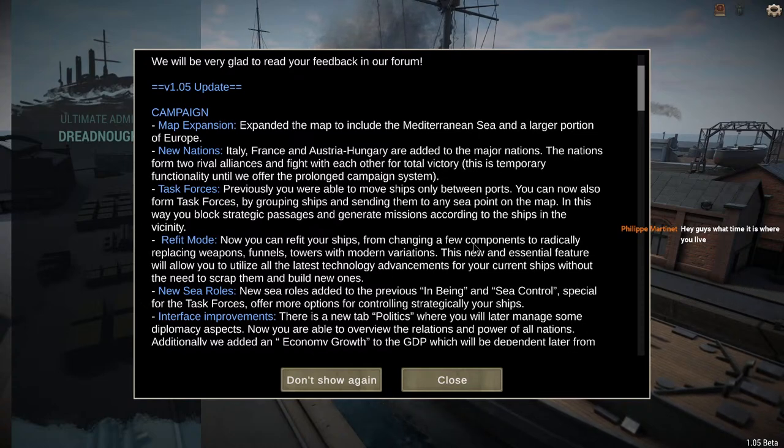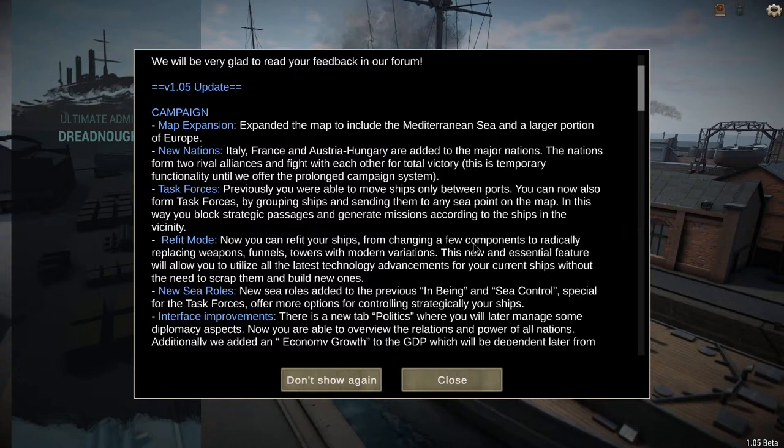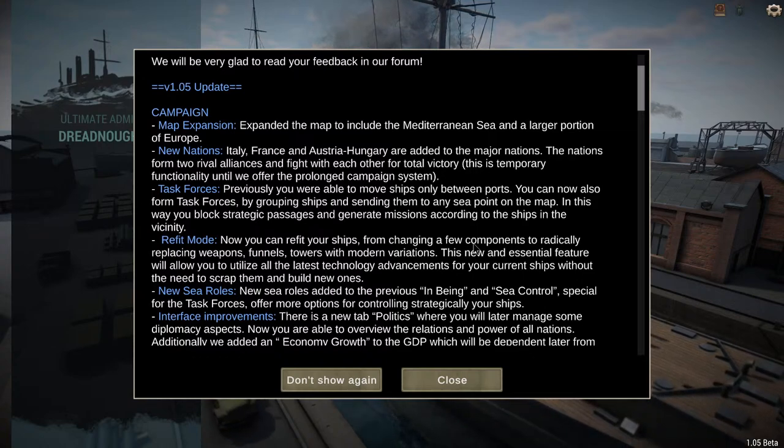Instead of it just saying 'hey, this happened,' you can now actually form task forces with the ships you create, move them into strategic areas, patrol, and intercept enemy forces to keep them out of your area.